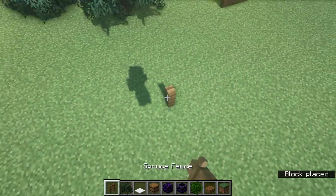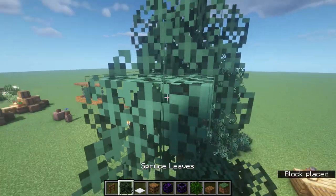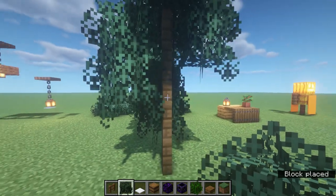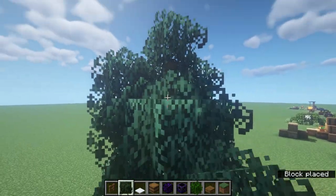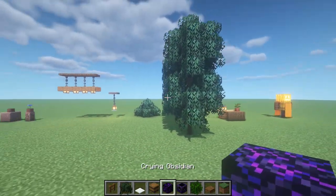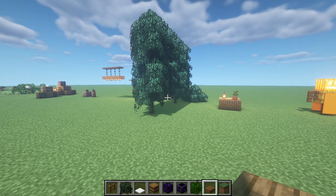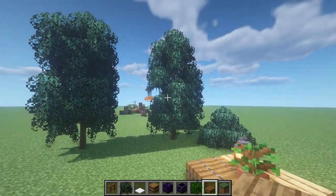You can also make custom trees using fences. Place fences up however tall you want — I went up to about here — then just go around and place whatever leaves you want. The key to building custom trees is not to worry too much about how it looks, because trees aren't meant to be perfect. Having bits missing and asymmetry actually looks more natural and less man-made than perfectly symmetrical trees.